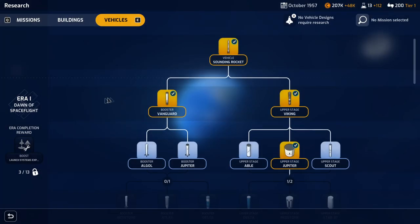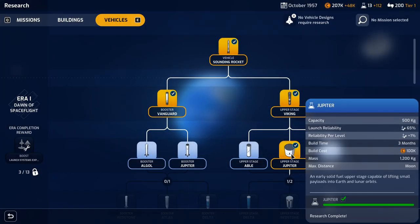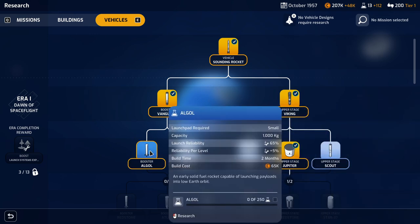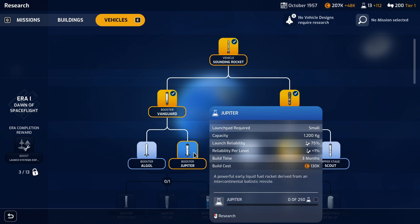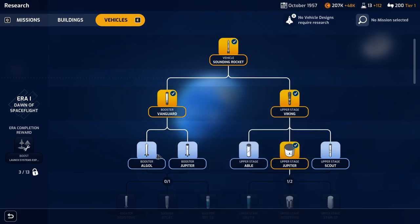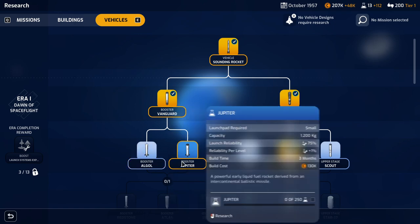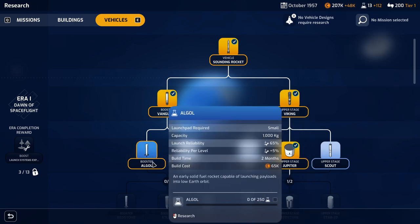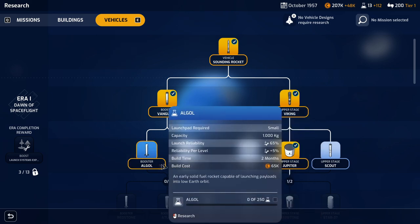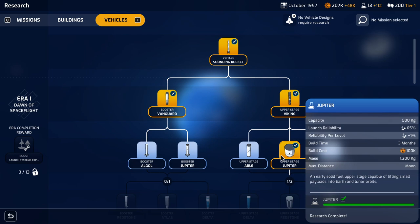Still, it's going to be a dicey proposition at 58% reliability. Payload is 65%, the launch itself is 58%, critical failure 11%, negative events 32%. Looks like November is an optimal launch period, so we'll schedule it right away and confirm the mission setup. Soviets completed test launch — they're fourth. The ESA is way behind. We also completed research of the Jupiter upper stage. I'm going to go with the Jupiter lower stage — it's more reliable than the Algol, though it's substantially more expensive, double the price, and costs an extra month to build. But it also carries 200 kilograms more weight.